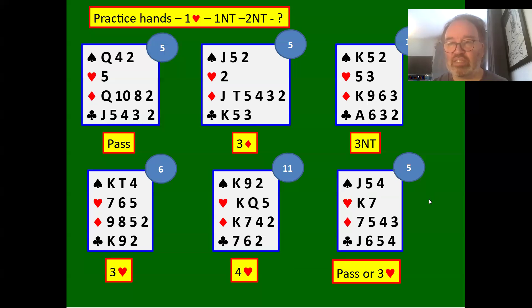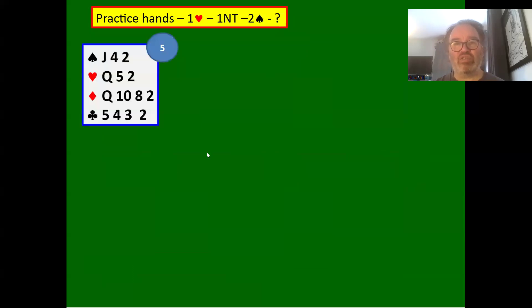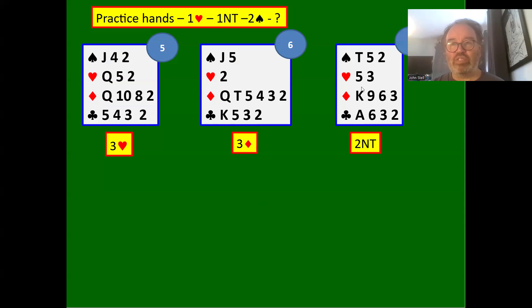One heart — one no trump — two spades, partner showing a strong hand. We bid three hearts to show two or three hearts, preferring this contract to two no trumps, but not showing a strong hand. Partner shouldn't just bid four hearts because we could have a very good hand ourselves — we're not showing anything good here. Three diamonds: weak hand with six diamonds. Two no trumps: bottom end of our range, non-forcing, partner can pass.